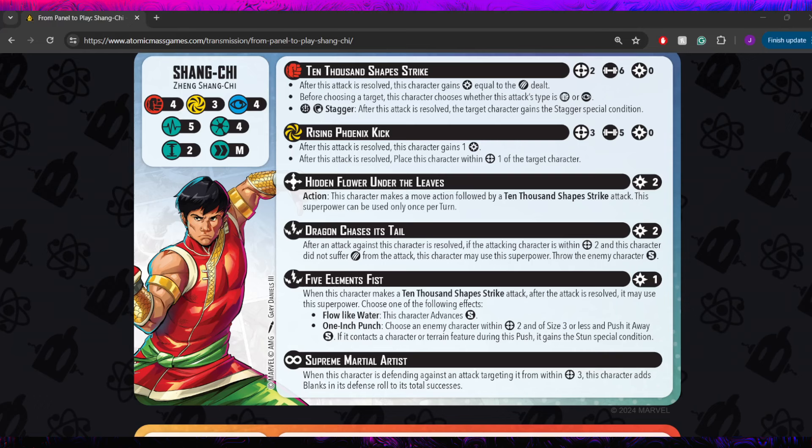He has Hidden Flower Under the Leaves — an active superpower costing 2 power. It says this character makes a move action followed by a 10,000 Shapes Strike attack. This superpower can only be used once per turn. So this is your standard charge, but it specifies it has to be the builder attack — you can't move and then do a Rising Phoenix Kick to get that extra placement. They probably thought that would be a bit too much movement. Still really solid action compression, and that 10,000 Shapes Strike has more going for it than we've already let on.